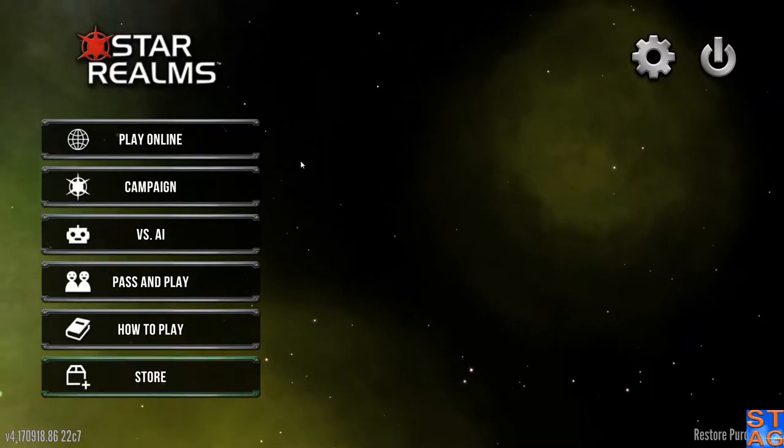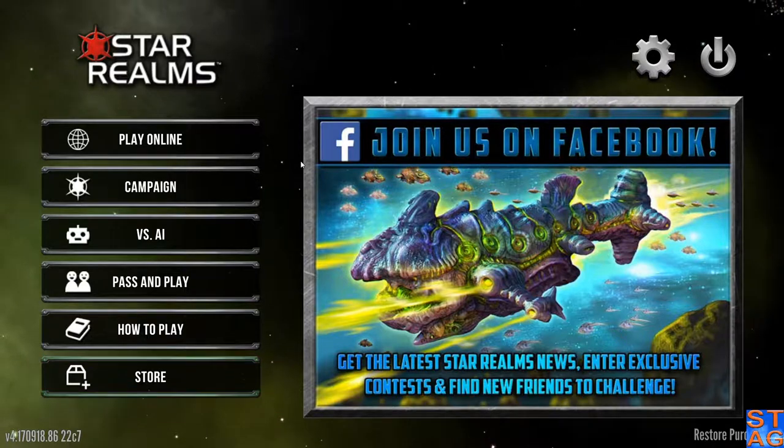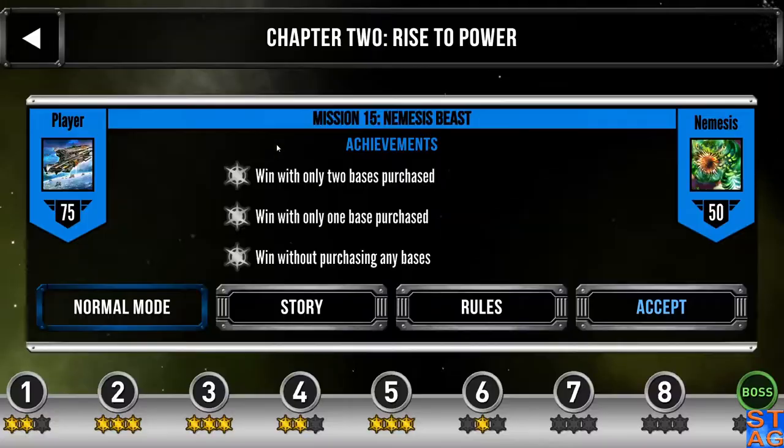Hey everybody, Steve the Average Gamer back. We're going to take on now the Nemesis Beast. We're at the very end of Chapter 2, Rise to Power in the campaign.